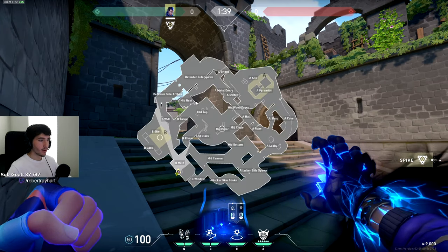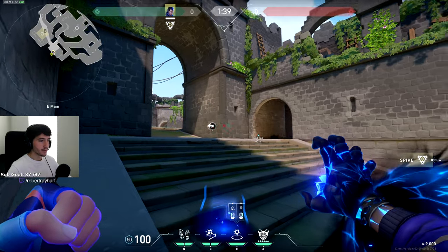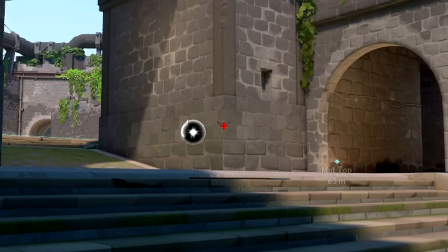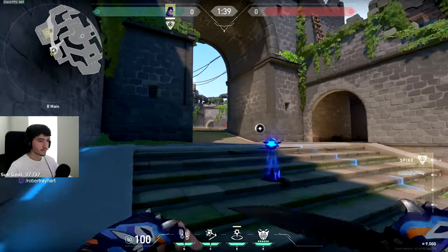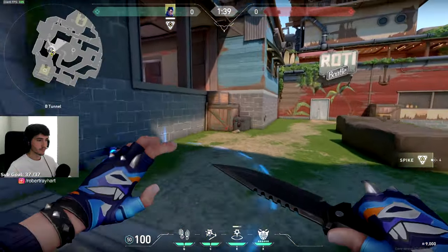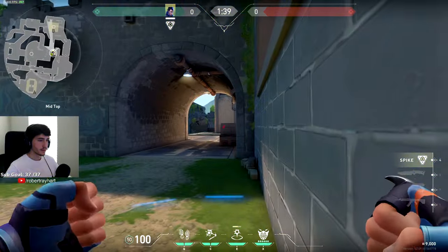This next one is going to get you from B main all the way to top mid. You're just going to go up against the corner of this box here, and then aim in between the corner of the wall and the orb. Throw it out.